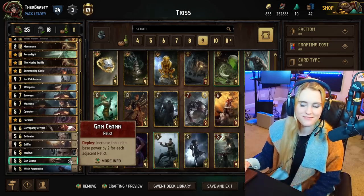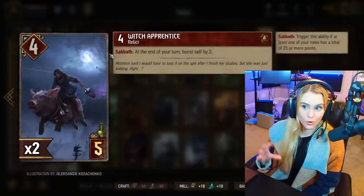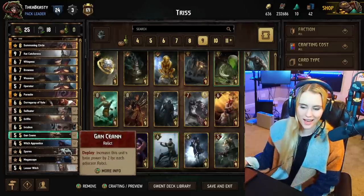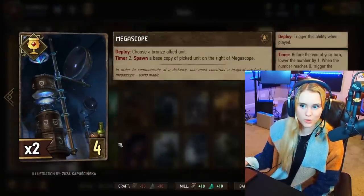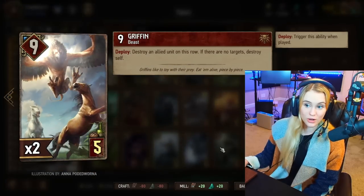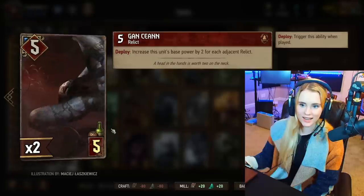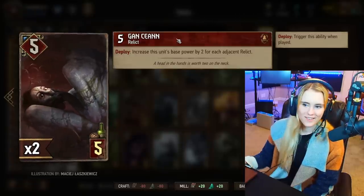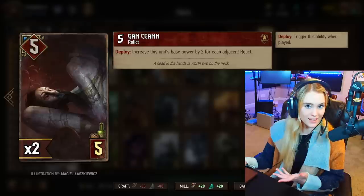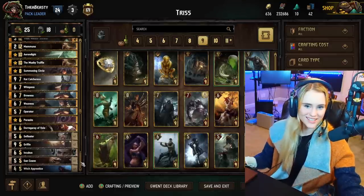We have our Witch Apprentices — if you have 25 or more on one of your rows at the end of the turn this card will boost itself by two. We also have Megascope — you can choose a bronze card and spawn another copy of that card. So if you choose a Griffin you'll get another nine point Griffin. If you choose Gun Cayenne, even though it's now nine, the base copy is five — so if you use Megascope on Gun Cayenne you're going to get a five point Gun Cayenne, not a nine point one. You'll make that mistake once and then you won't make it again.